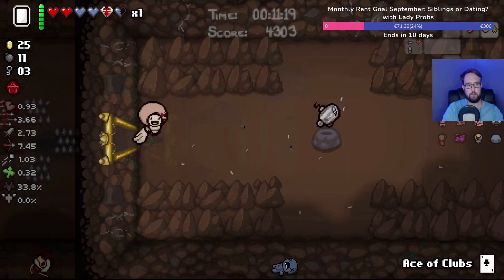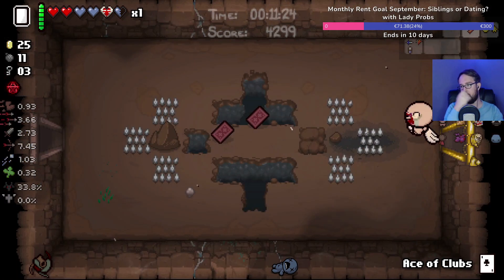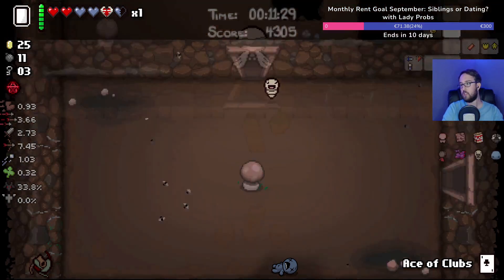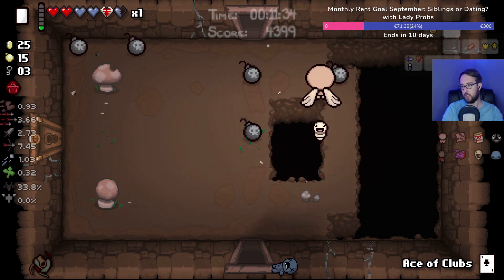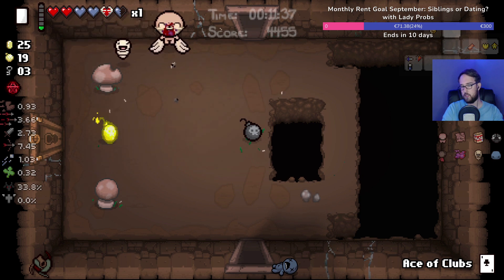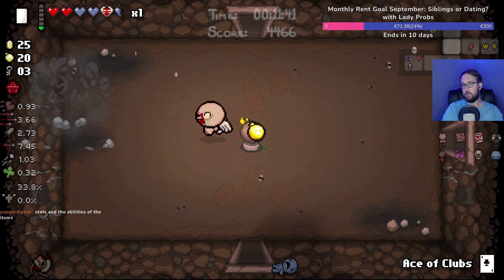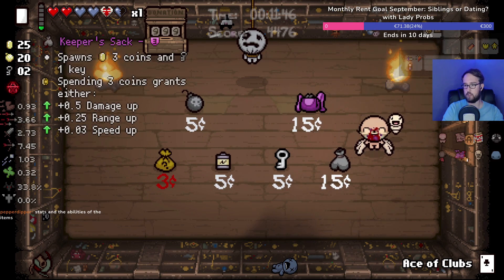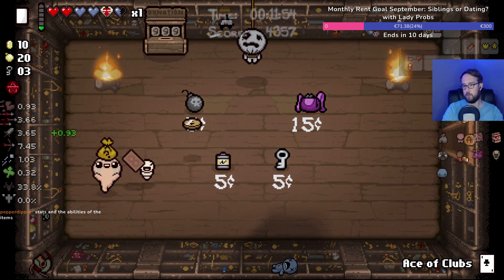You really want to milk those. Isaac without the 'you see everything' mod is annoying — the mod shows stats and ability of items. Oh hey, golden bomb! Now we have actually infinite bombs for the floor. Sweet. I found myself just looking stuff up all the time so I figured I might as well get that mod installed.